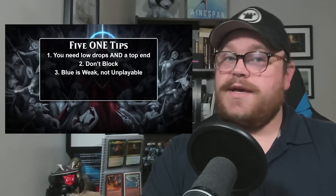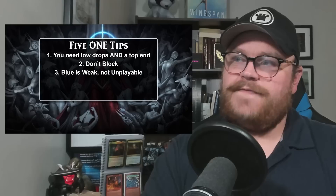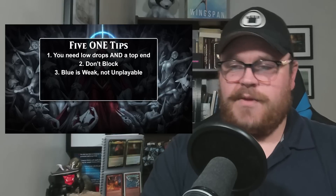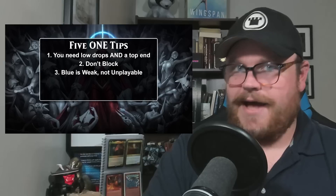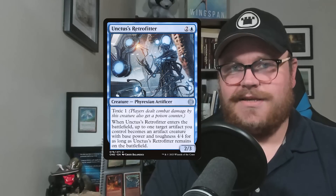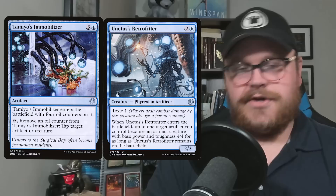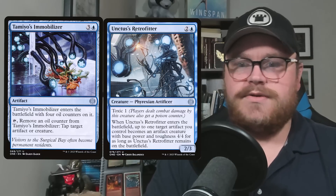Next up: blue is weak. It is the weakest color in the format, but it's not unplayable. There are a couple of uncommons that entice me to go into blue, including the Retrofitter, which I think is the best blue uncommon, as well as Tamayo's Icy Manipulator — the one that comes into play with oil counters and can tap stuff down. Those are uncommons that are good enough to take with first picks in a lot of packs, and there are some great rares in blue too that should really pull you into those colors.